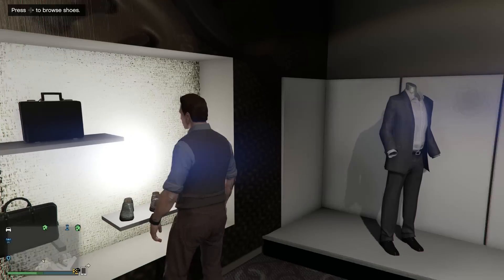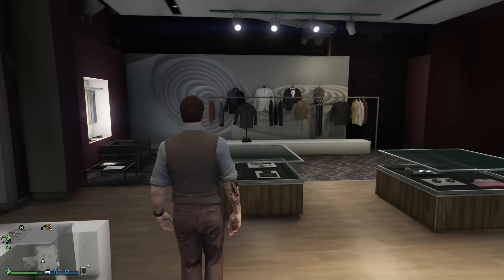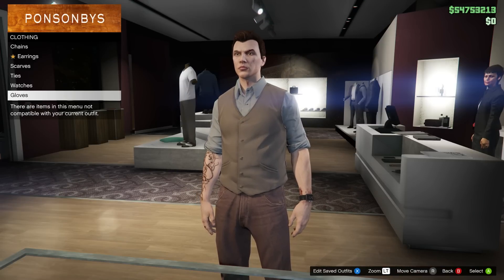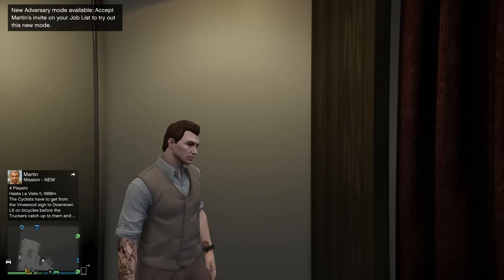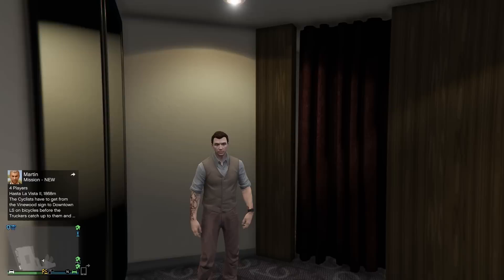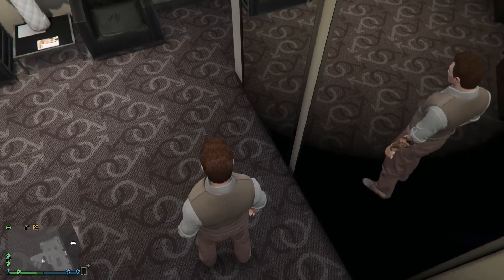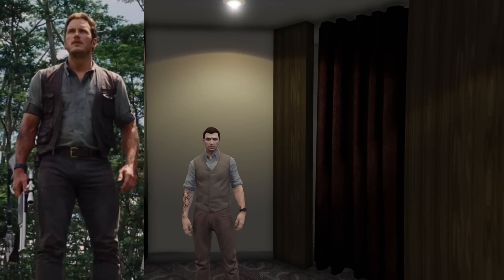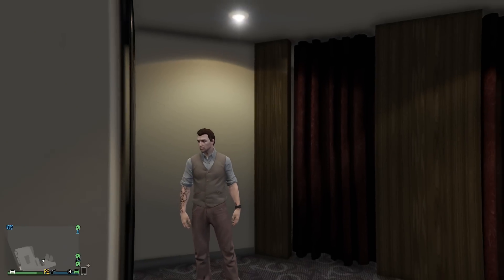To make this outfit: start with a pale brown vest on top, then put a silver shirt underneath. For the bottom, put on brown jeans. For shoes, I went with scruffy boots to give it a roughed-up look. For accessories, I put a black watch — I think it's the LED one. For hair, go with short brushed in a brown color, and he has a little facial hair in the movie so I went with stubble, made it brown, and turned the opacity down to just under halfway.